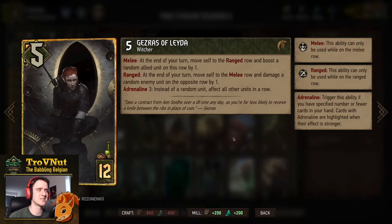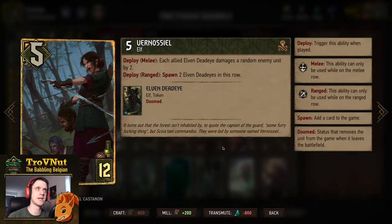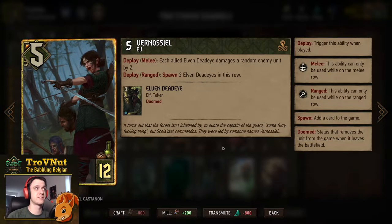Vernosiel is probably the most important elf in this deck — five power for 12 provisions. On deploy you either spawn two Elven Deadeyes on the ranged row, giving you 11 points plus swarm potential, or — if you already have a lot of Elven Deadeyes from Vanadane or your scenario card — put her on the melee row instead. Then she won't spawn Deadeyes but will damage a random enemy unit by two for each allied Elven Deadeye on your side of the board. Six Deadeyes means 12 damage on top of the five-power body.